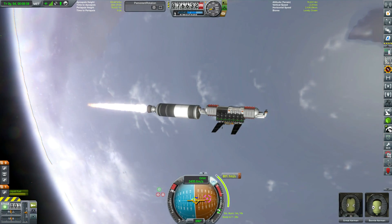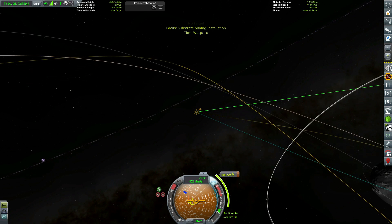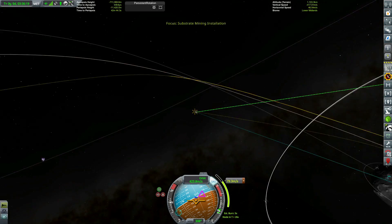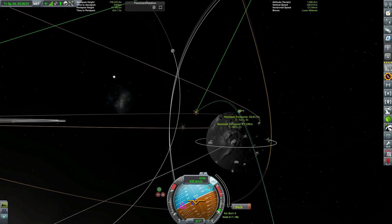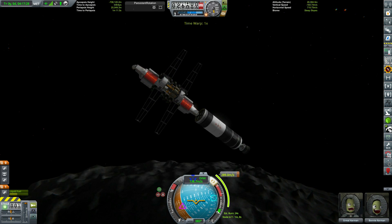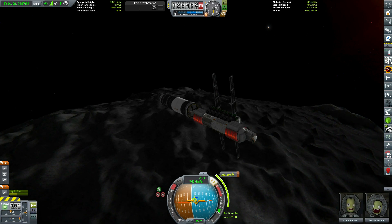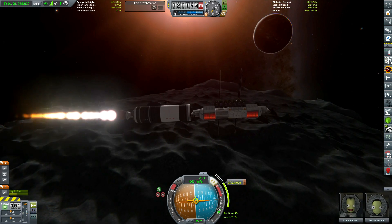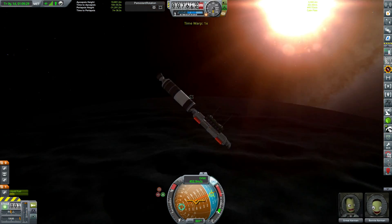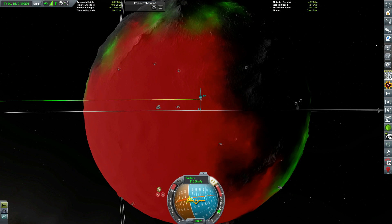We did land the second stage a little bit better this time as we included a bit more fuel for its reentry burn. This whole episode is essentially launching these mining installations to the various different parts of Nemesis. You see we've got far more drills on each of these than we actually needed — I had an almost fully reusable launch vehicle that could launch 100 tonnes to orbit of Nemesis, so I thought: let's just make it so I'm never going to have to launch these again and just mine more resources than we could possibly ever need.